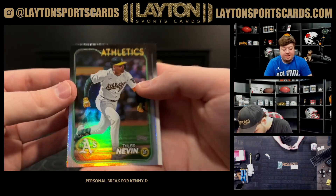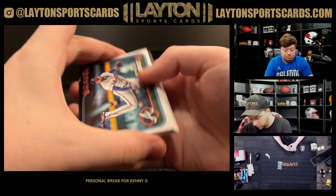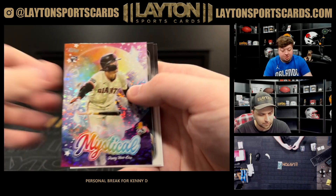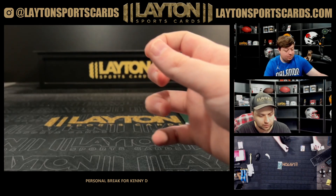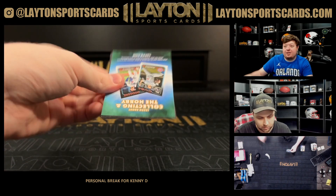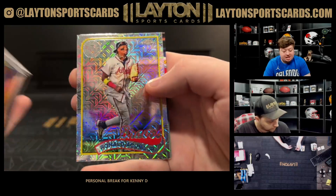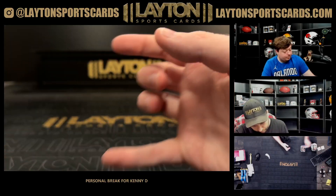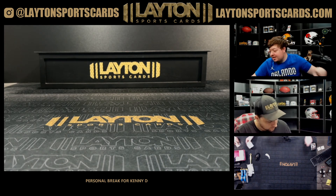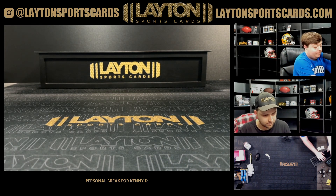Rainbow foil Tyler Nevin. And a Mystical rookie Junghoo Lee — yeah, he's going to the Twins, he loves snow. Last pack here, silver pack — Jeremy Peña, Steven Kwan, Imanaga, and Acuña. All righty Kenny, that'll do it man — that will do it for your personal. Congrats once again on the Soto. Appreciate it as always and we will get that right out to you today.